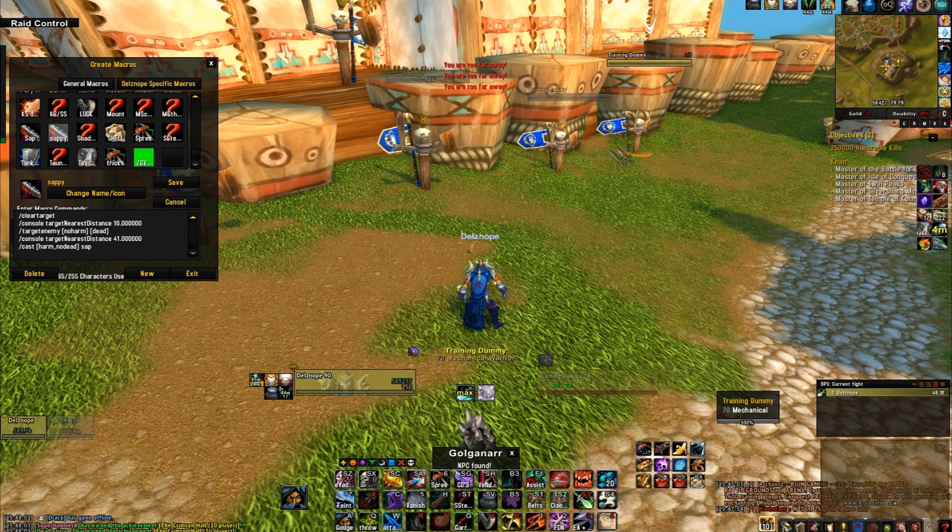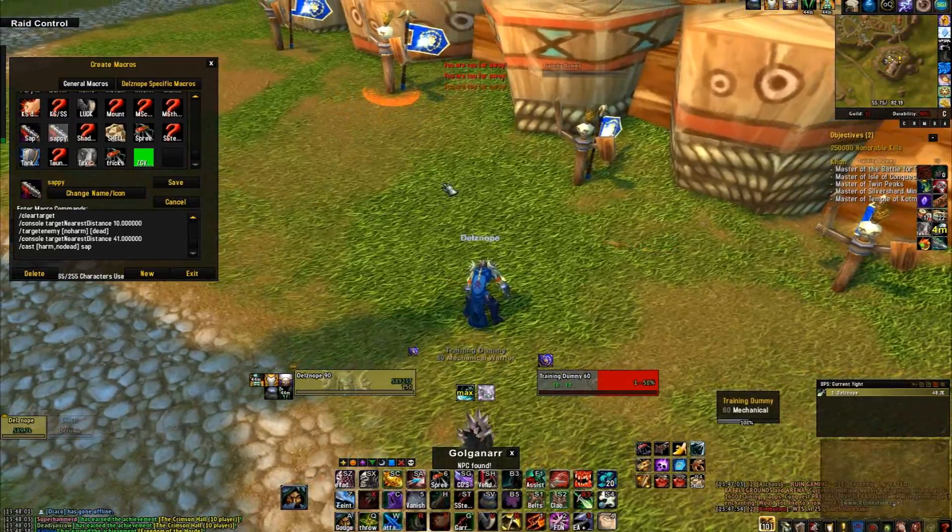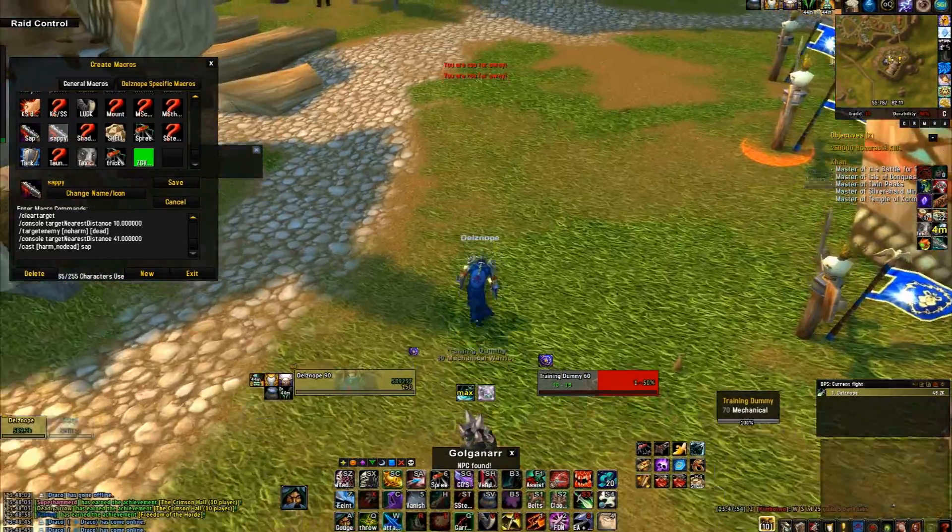You can run and spam this macro, and whenever you visibly see these stealth targets, it will sap them out of stealth. Then you can make it to your primary sap target, sap him, and then go back and open on the rogue or druid that you have knocked out of stealth.